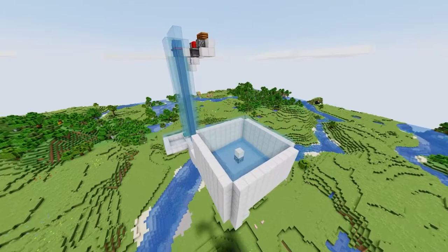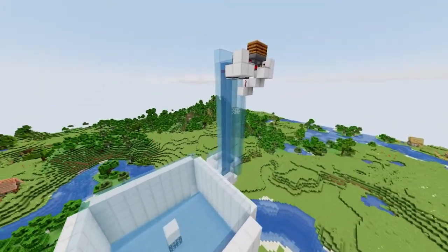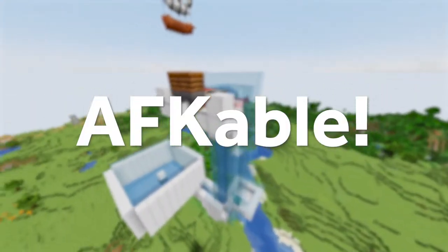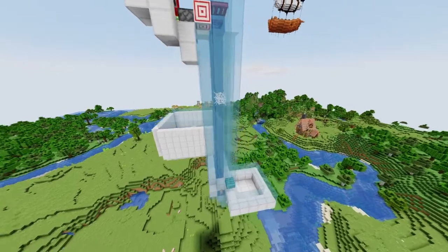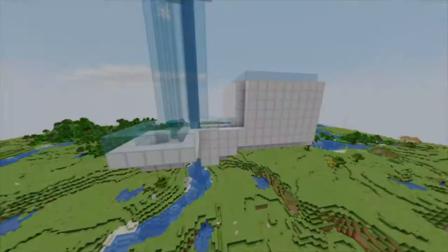Here I use a design by the technical Minecraft genius Razeworks, and it generates a decent amount of copper. While you probably get less copper than you would by mining, this farm is AFK-able. Just sit down with an automatic clicker and a Looting 3 sword and you're good to go. Check the link in the description for his video tutorial.